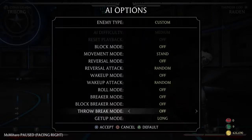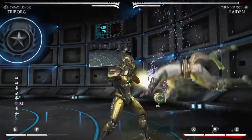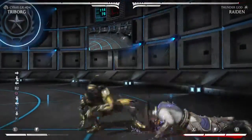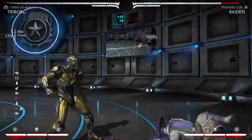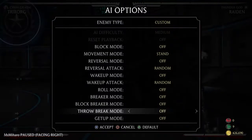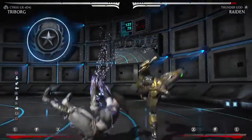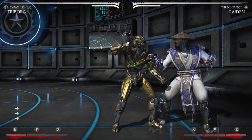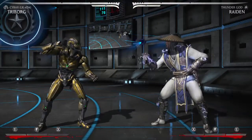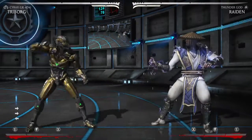You can also go for grabs if they don't delay the wake-up, or if they delay it only slightly. The grab option isn't super effective because I can't really find a way to convert off it without meter. However, if they do tech it — which is a really bad option for them — you can go into a full combo because you're left standing. You can probably do a neutral jump punch into whatever; I'm pretty sure you can get a full combo at least.